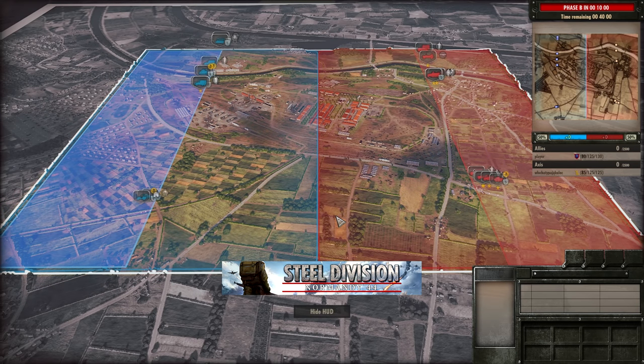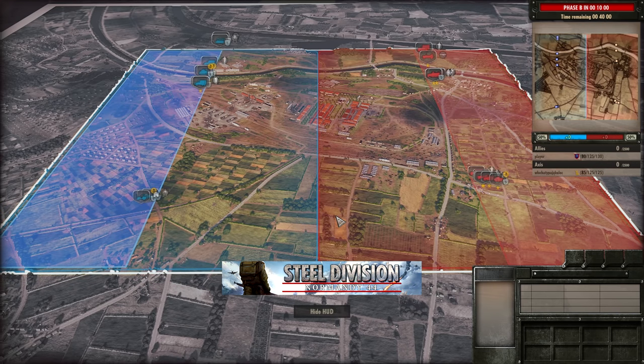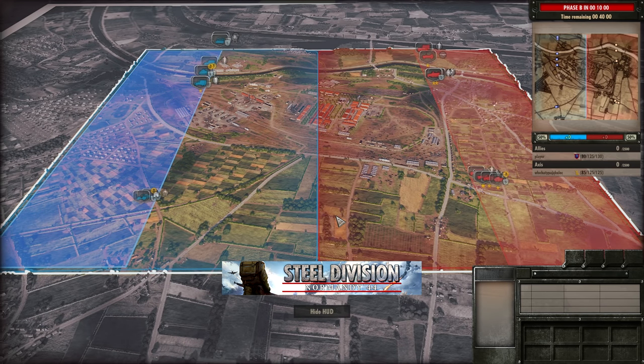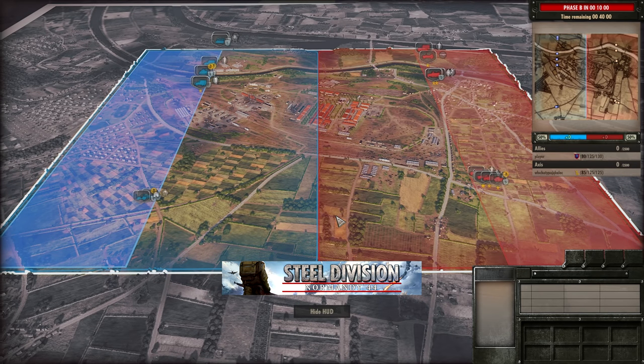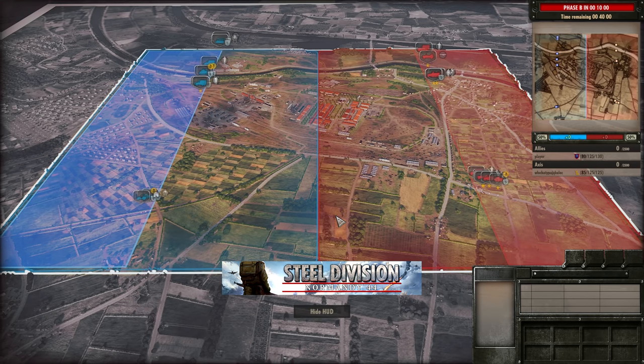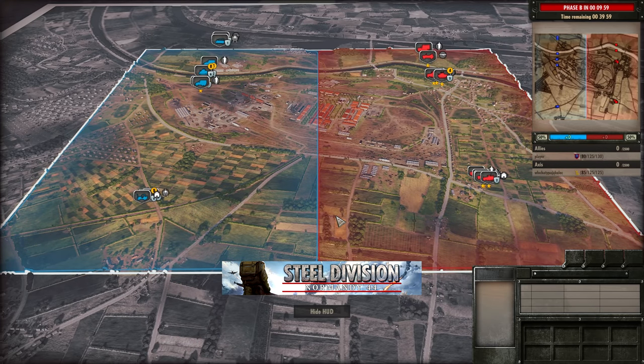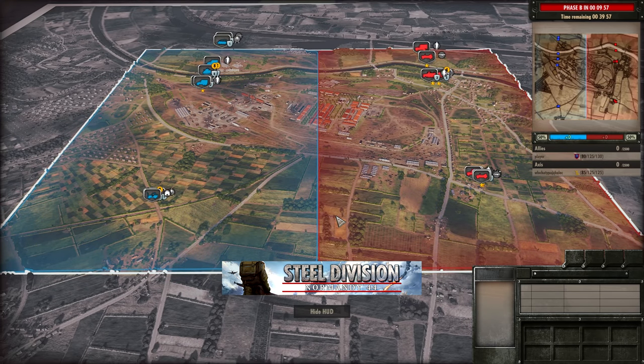I don't feel like the 9th Panzer really has a stable late game like the Guards Armoured do. If it gets late and one of the Tigers dies, the front line for the 9th Panzer can completely fall apart — that's something we've seen so often. They just don't have the same staying power as some of the other Axis divisions into the late game, and that's where Allied divisions can take advantage.